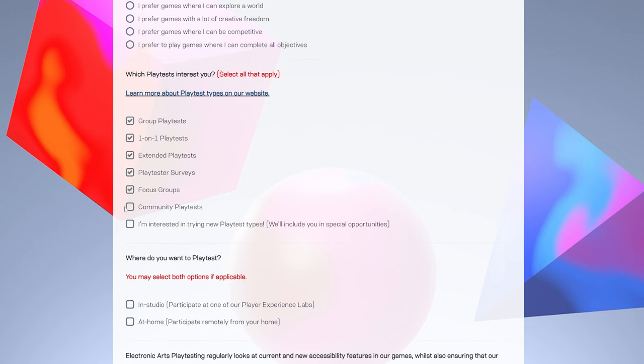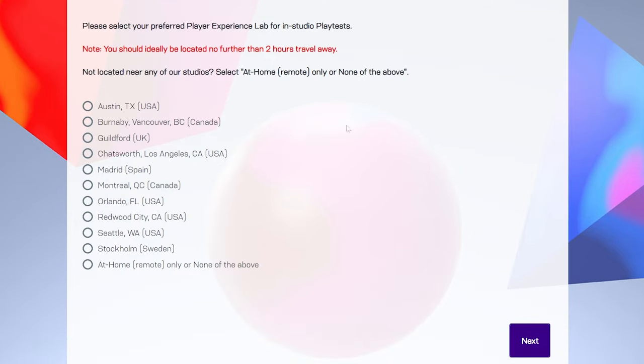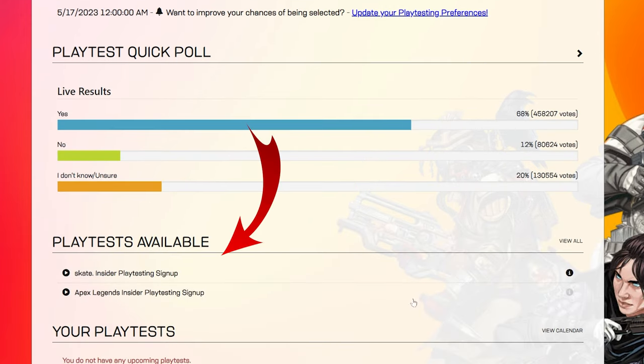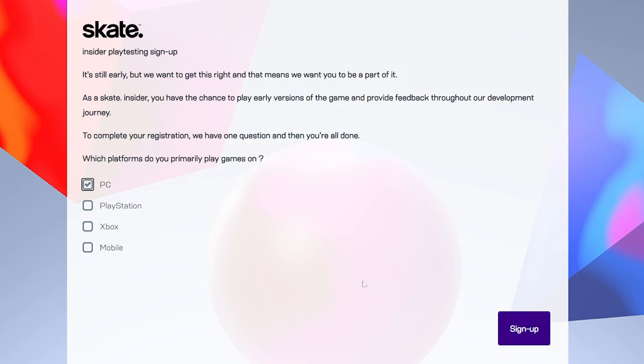If you live near an EA studio, be sure to check the On Location box in addition to the At Home option if you want to go to the studio. You'll then be greeted with the current games you can sign up for. Enjoy — so it's that simple. Now just wait for those emails with more information on the game you chose.